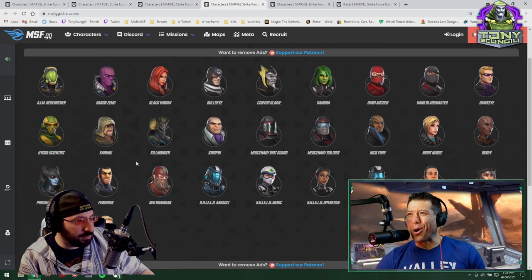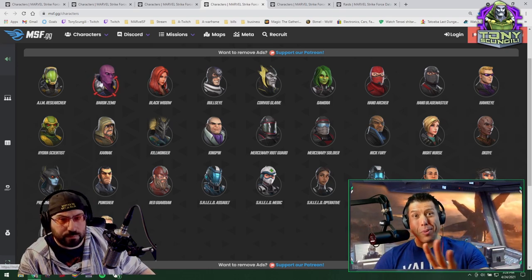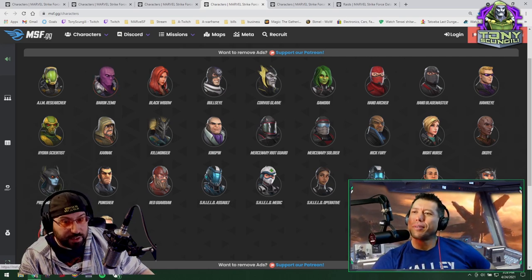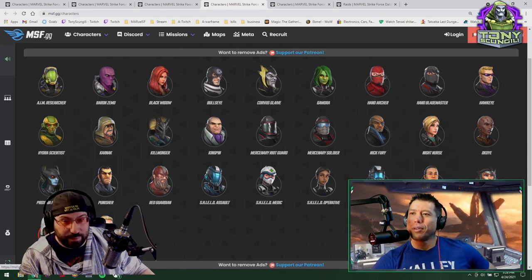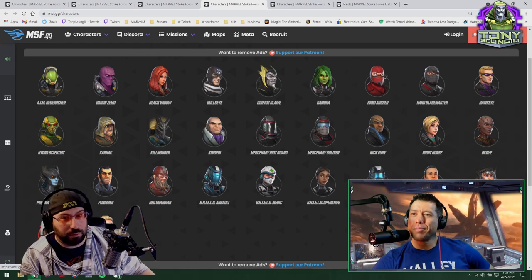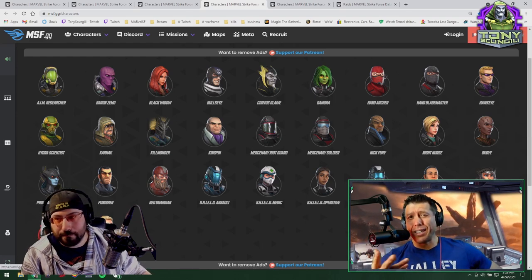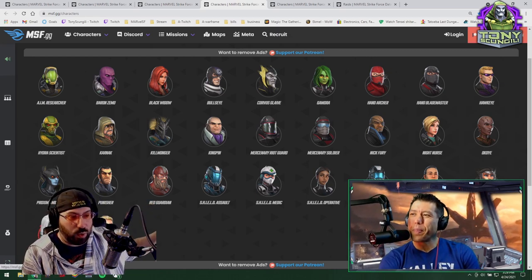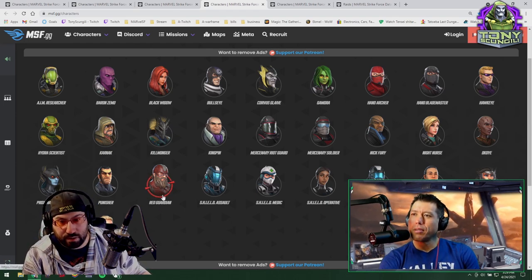Zemo is great. Taskmaster is incredibly expensive — the same way Hela is — but Taskmaster has a stun, an AoE blind, and an assist all at the top. Taskmaster is awesome in Doom raids; it's a beast. But for DD4 he's 90, and I didn't recommend it for DD4. He's like one of those — after you've cleared it twice, you could bring up Taskmaster.